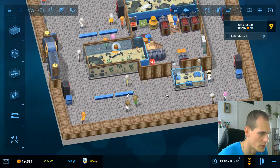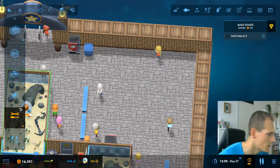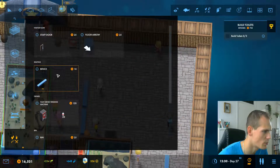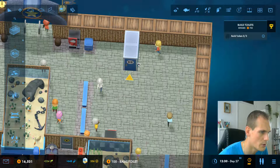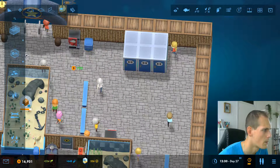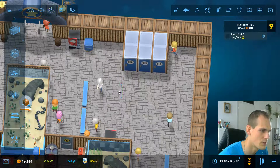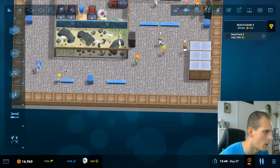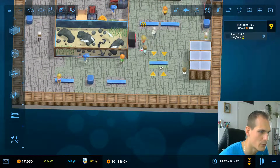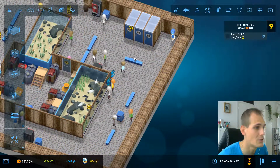We are now in the next level. Basically what guests now need are toilets, so we need a place to put them. This looks like a very good place. We're going to make a sort of toilet room here. We'll put in one, two, three toilets — that's the walls. What I like to do is put in walls between them. It doesn't really matter but it looks better in my opinion.